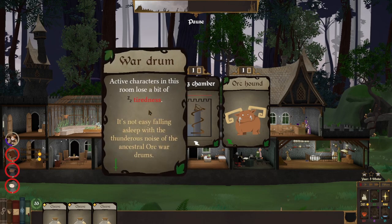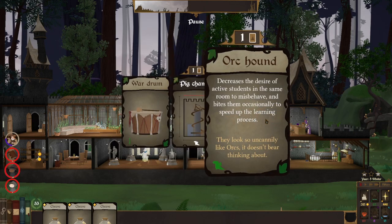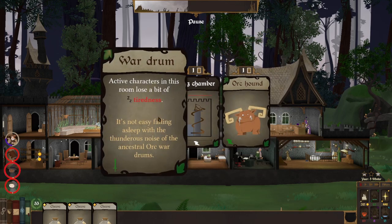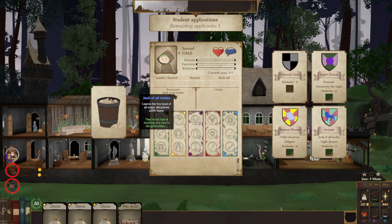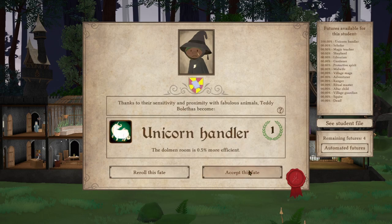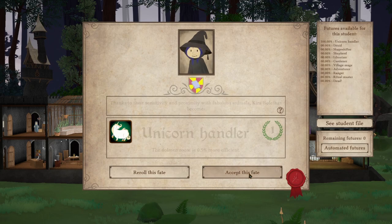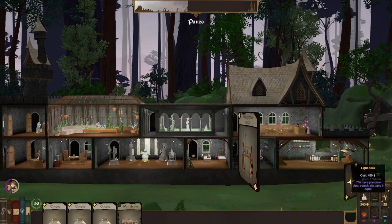War drum — active characters in this room lose a bit of tiredness. Pig chamber — we could upgrade our pig chamber. Or another ore count. Let's go with the war drum. We got some applicants — normal, passionate, jack of all trades, worker. You can go in the cane house. Priest — I'm okay with priest. Another unicorn handler! Perfect. Another unicorn — okay. Now I'm less worried about the unicorn handler since we're already at 6 of 20. That's actually kind of insane.